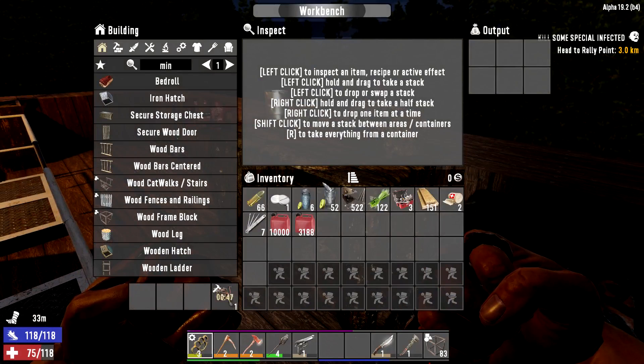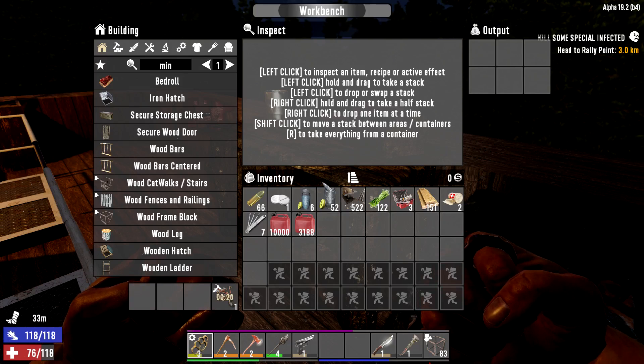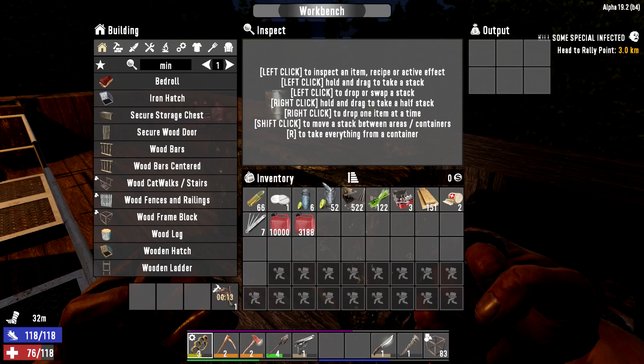We fight our way through floor one, which has got two groups of actors pretending to be vampires who are charging people money to go through the floor. Then we go to floor two, where we first run into Xanathar's Guild — a guild of thieves run by an information broker. There was also a goblin town and drow. Then we finally get to floor three.